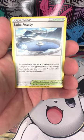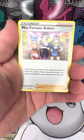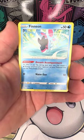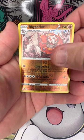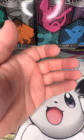Fire Energy, Lake Acuity, Mind Shoe, Misfortune Sisters, Ducklett, Blipbug, Finneon, Hisuian Zorua, Paras, reverse holo Raichu, and a non-holo Poliwrath.